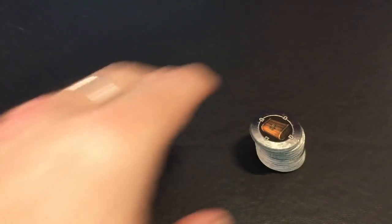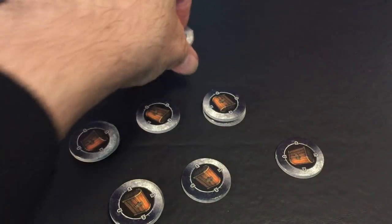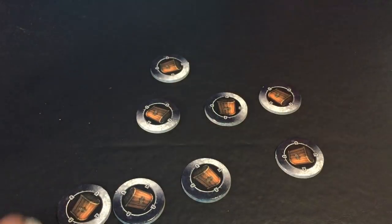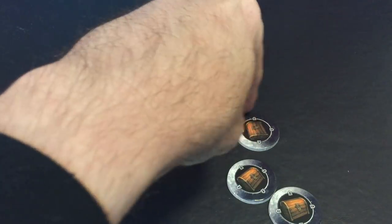We have our treasure tokens here. Whenever a treasure chest is found, we draw one of these at random and it tells us what's in it — either rare loot, regular loot, a locked chest requiring a lockpick, or a mimic in which case we are attacked. Those have been mixed up and set aside.